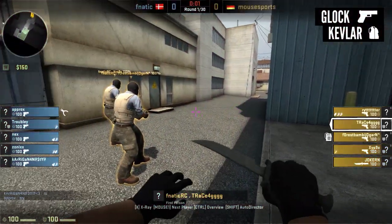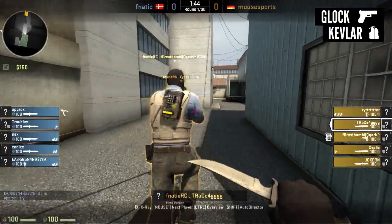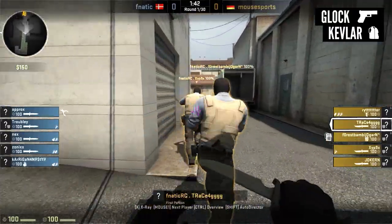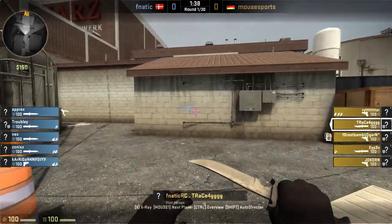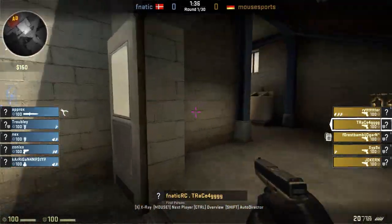Tracer's job is to be the wraparound guy. At the start of the round he holds lobby for any pushes from ramp, hut and squeaky. The main goal for him is to stay alive until the bomb is planted and then rotate behind through ramp to clean up the site.